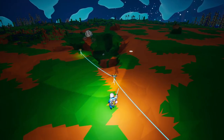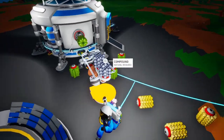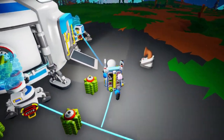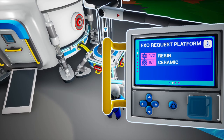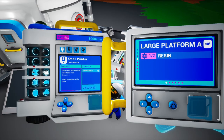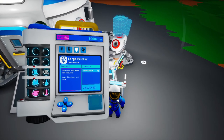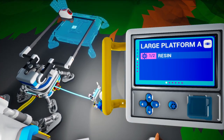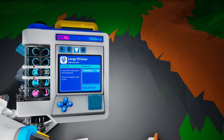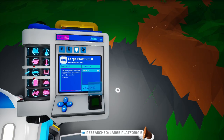I didn't get too much compound — I am kind of low on that. I can't see any more around me. Medium printer — let's make that. We go to this small platform we made and we are going to place the printer there. If we press tab, it opens up this research menu. We want to make a large platform B. Why do we want large platform B and not large platform A? Well, large platform A doesn't have extensions through the side, but large platform B does — as you can see here, it's got some extensions.